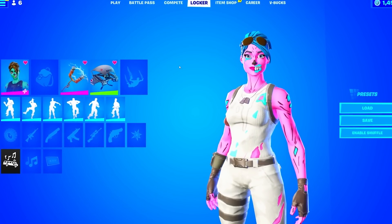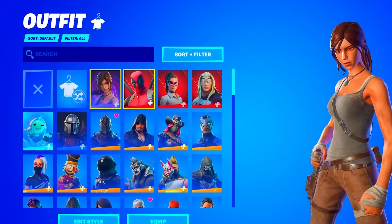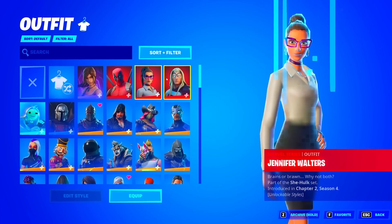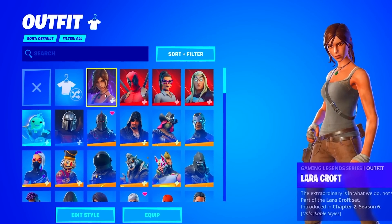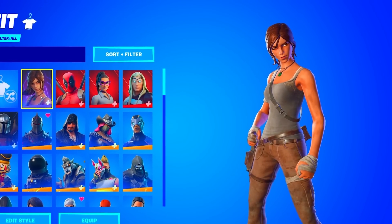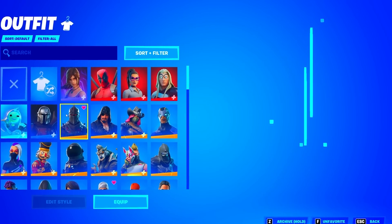We're going to move on to the skins now. I don't know what I'm going to see in this locker, but I am super excited. Starting it off, we have the Lara Croft of Gaming Legend. We got a few series skins in here — three Marvel. This is a pretty old account just because you can tell by how many series skins he actually has. Let's move on.